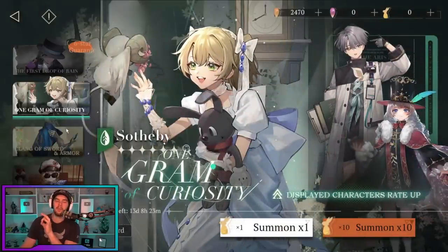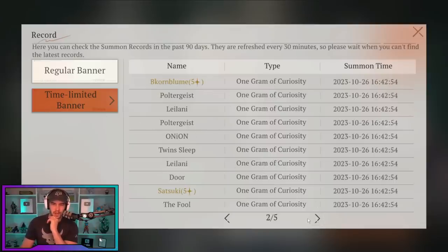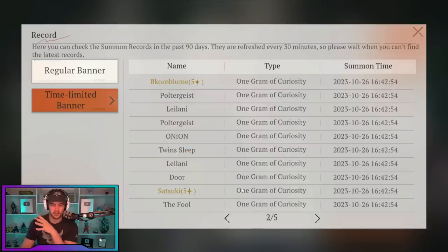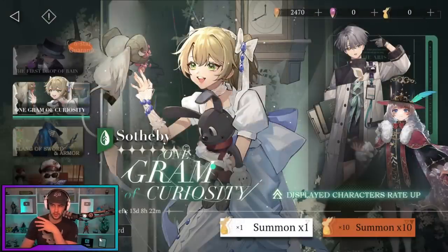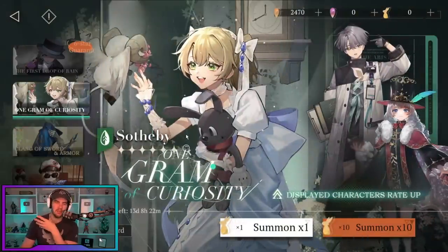All banners with a rate-up character will share a pity. For instance, if you look at my record, you can see regular banner and time-limited banner. This is the Sotheby banner I summoned on, but before that I was summoning on the A-Knight banner. I had a great 10-pull where I got three six-stars. Essentially they do share the pity, so keep that in mind. Anything with a rate-up character on a time limit is going to share pity, while the standard banner is on its own. I tend to avoid the standard banner personally, though you can use it for reroll purposes. Even when summoning on standard banner rate-up characters, you're building pity toward the next exclusive character.